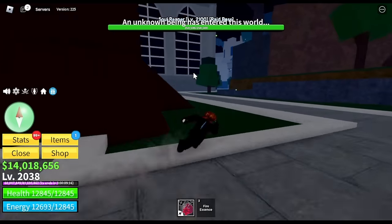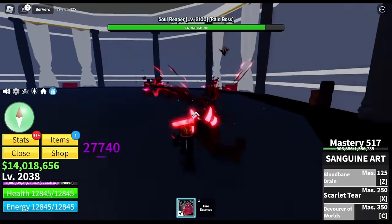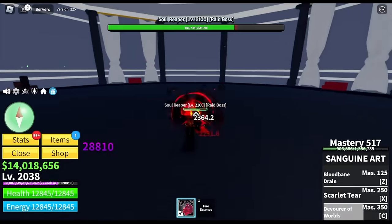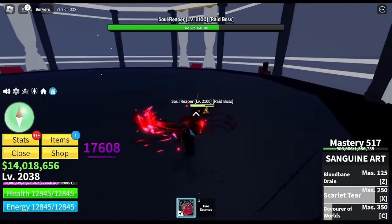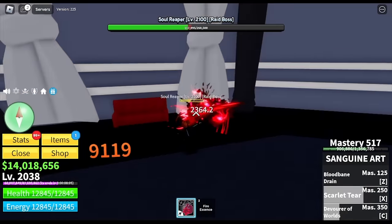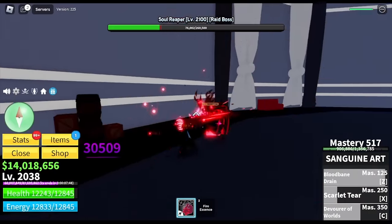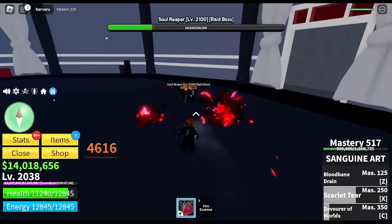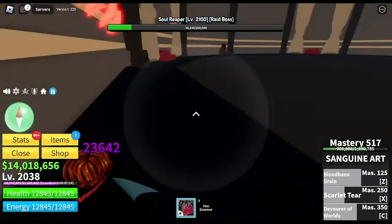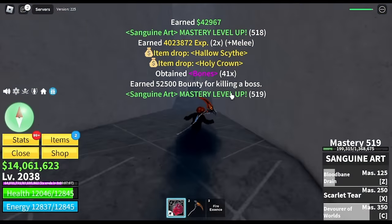We also got the Fire Essence — that's so lucky. In just 10 spins with the Death King, we got two legendary items. We're going to fight the Soul Reaper — is he hard to defeat? No. Level 2100, 1v1. We also got 2x experience. It gave us mastery though, not base level. We were able to defeat this one, and in the end, we will be getting the Hollow Sight. This account is really lucky. We also got the Holy Crown.